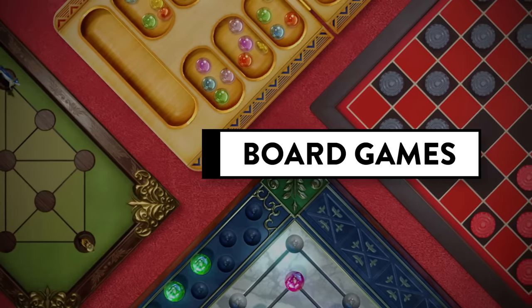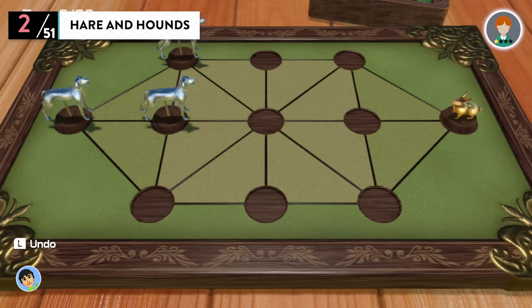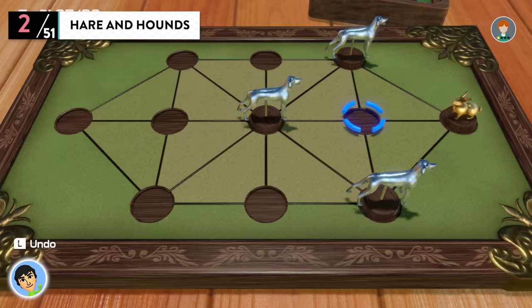Board Games. Mancala — some say this game dates back more than 6,000 years. Hare and Hounds: a strategy game in which three hounds chase and trap a runaway hare.